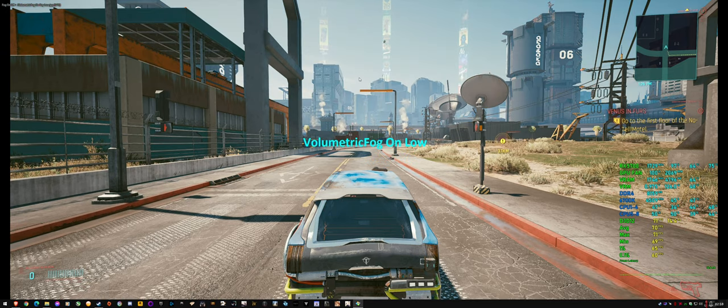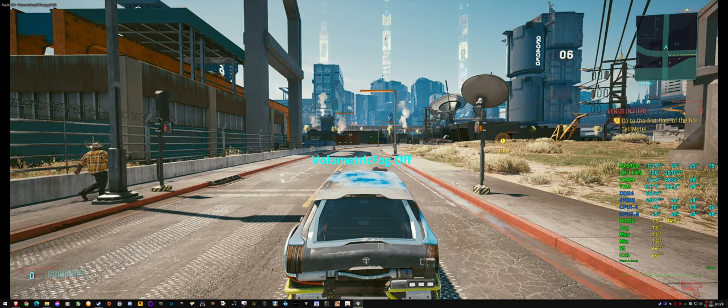So this is fog default. The lowest you can go is low, and you can see the haze produced in the background. It does not affect the plumes of smoke coming from chimneys or sewers. It doesn't affect manhole fog. It's really just a volumetric effect that causes the haze and hits your performance fairly hard. Going up to ultra from low doesn't change the look at all, but there's a significant performance drop of 10 FPS at this scene. With fog off, you're actually gaining a couple of FPS too.